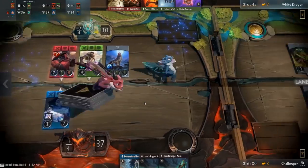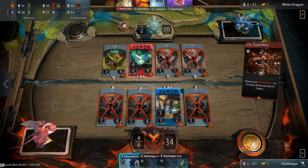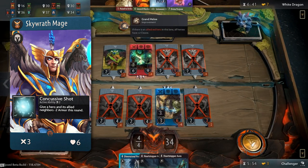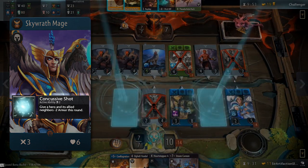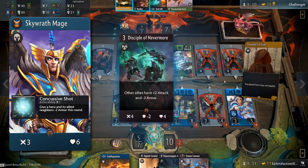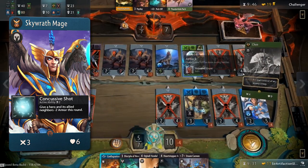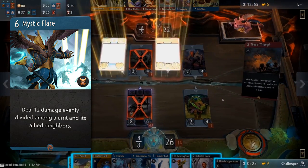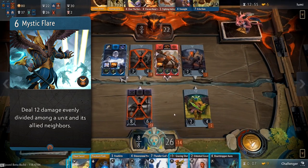Finally, let's have a look at the blue class, also known as the House of the Wise. This class features weaker heroes stat-wise, but stronger spells and abilities that allow you to maintain control of the board and slowly whittle down your opponent. Skywrath Mage is a blue hero with 3 attack and 6 health. While these stats are relatively low compared to other class heroes, Skywrath's active ability gives a hero and its allied neighbors minus 2 armor this round, on a 2-turn cooldown. This can be used on enemy heroes to help your units defeat them and clear the board, and it's best used when the enemy hero has allied neighbors. Skywrath Mage's signature card is Mystic Flare, a 6 mana spell which deals 12 damage evenly split amongst a hero and its allied neighbors. This card can be extremely powerful in removing multiple units from the board or one single large threat.